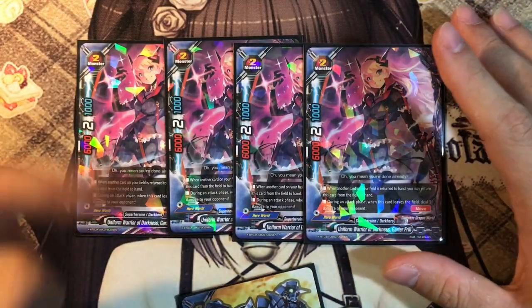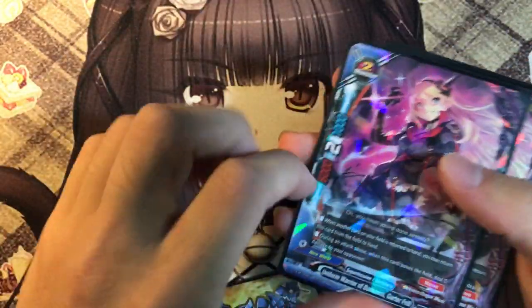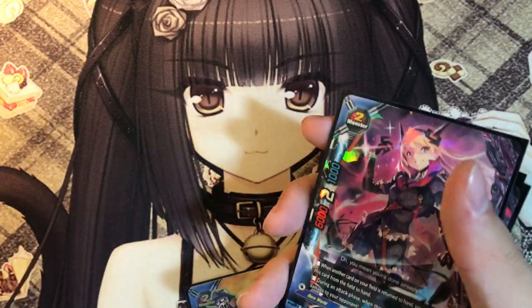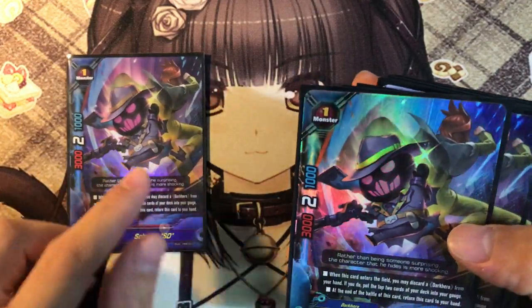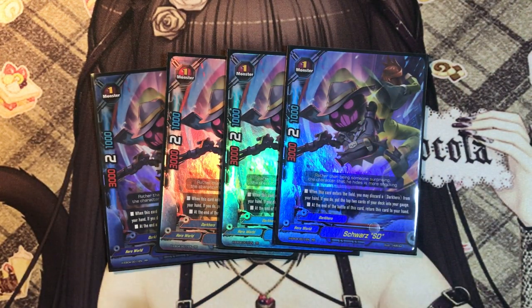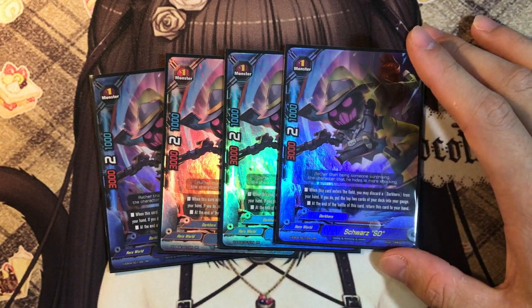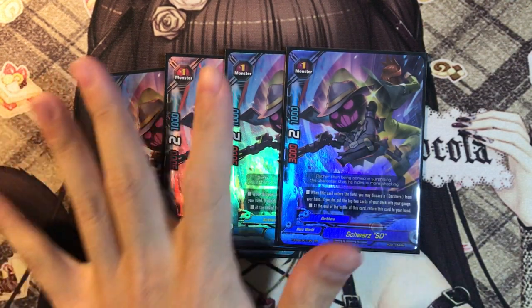She also has the Move ability, mostly useful for Superheroines. In size 1, we play 4 copies of Squass SD. Squass SD is there in case you need gauge - he has a mini Dragonic Charge on legs. When this card enters the field, you may discard a Dark Hero from your hand; if you do, charge 2 gauge. At the end of the battle this card attacks, you can bounce it back to your hand. One of the best Dark Heroes we have.